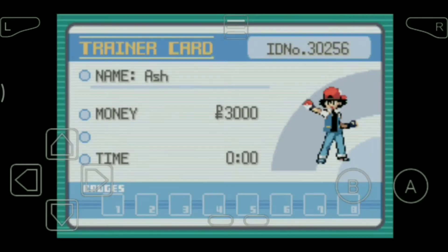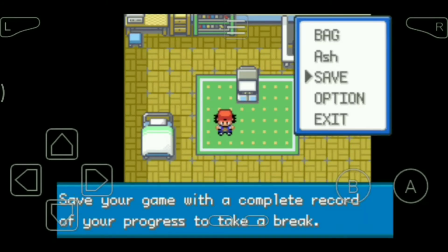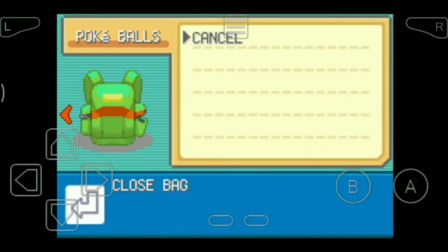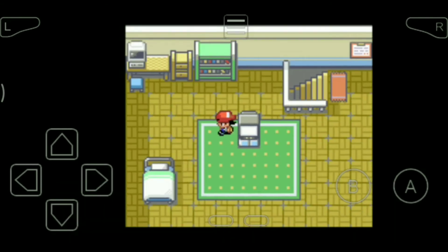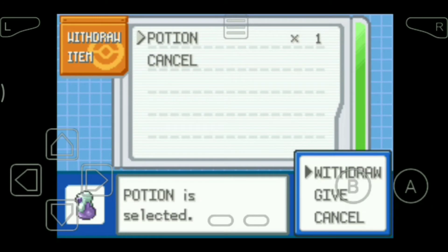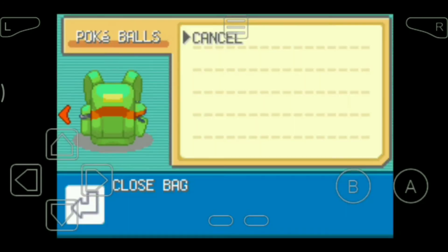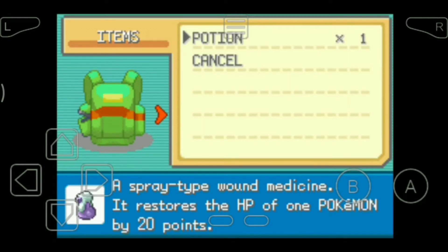So this is my trainer card — I look cool, huh? Okay, so this is our bag where we keep our items and all. Let's check the PC. We have a potion — that's good. So we got a potion in our bag which we can use to heal our Pokémon.